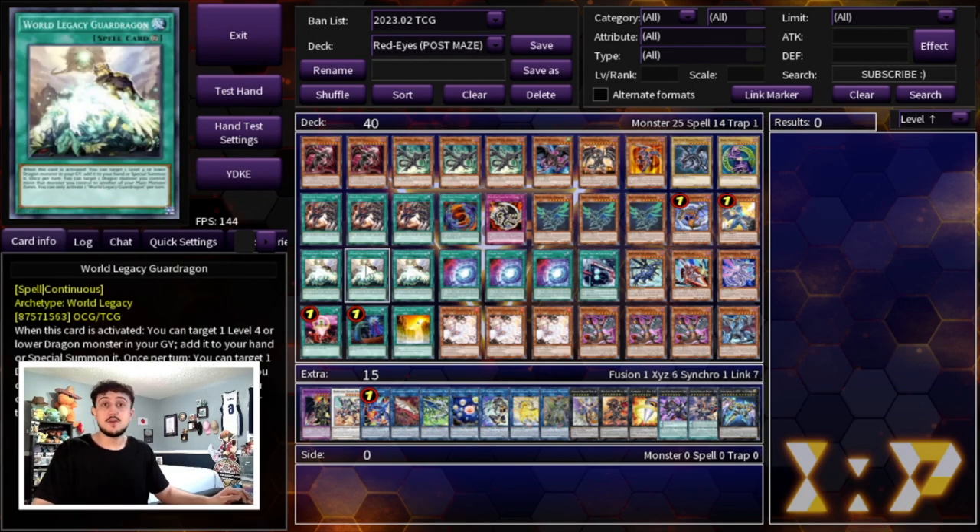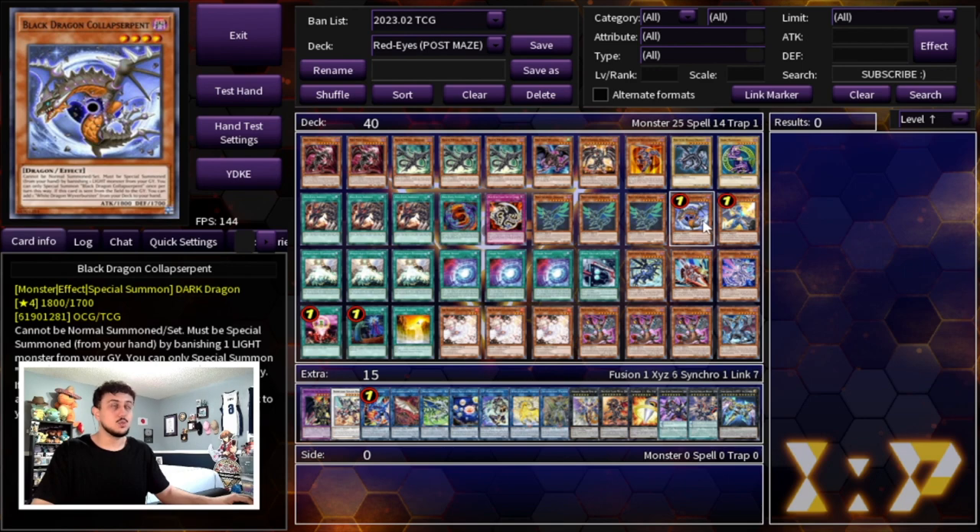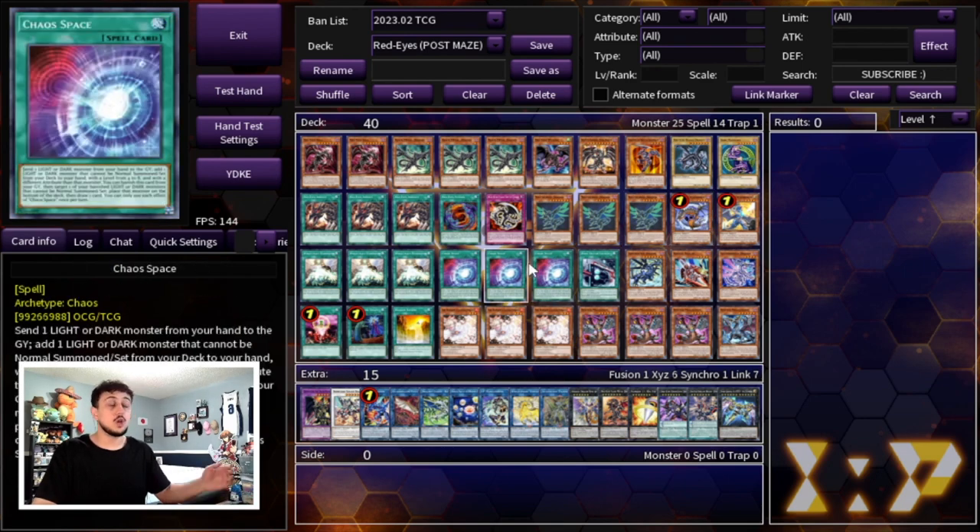World Legacy Guard Dragon is essentially a monster reborn once per turn that can also move cards in your main monster zone, helping you set up Pisty — very, very powerful. That's why we're playing three copies. Then we're playing three Chaos Space — a very powerful consistency card. It gives you access to your White Dragon and Black Dragon, puts a card back into your deck, and helps you draw a card. You need to be playing three.